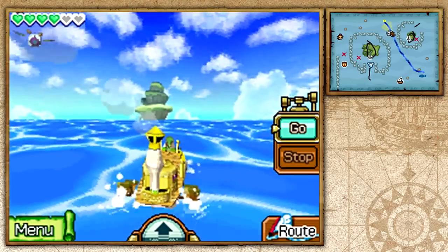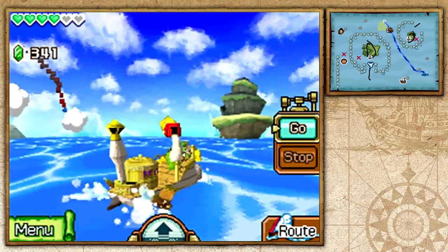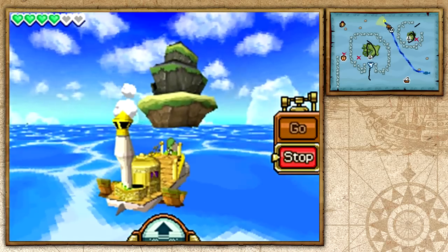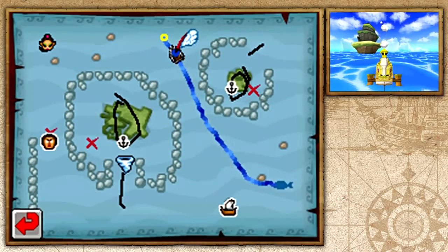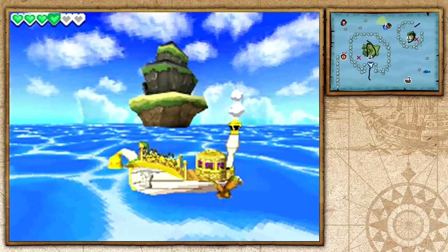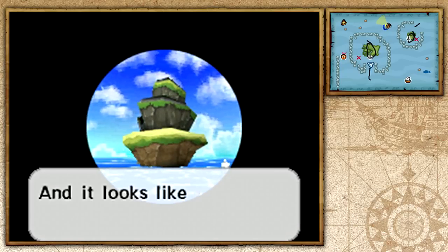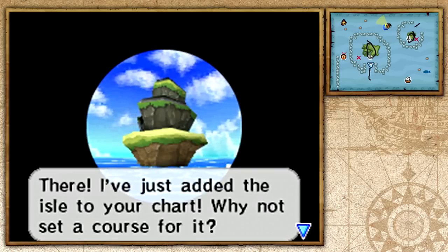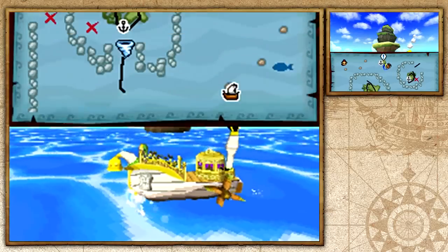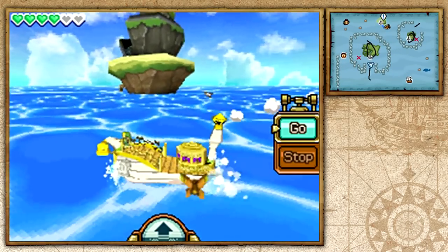There are some enemies sighted but we're just going to ignore that and wait for Ciela to mark the island on our sea chart, because we can't land on it unless it's jotted down. I have to maybe stop and let Ciela notice it. There we go — took them long enough. You can actually hear Ciela say 'look' — that same voice clip would be in Ocarina of Time, but Ciela wasn't your fairy there, it was Navi.